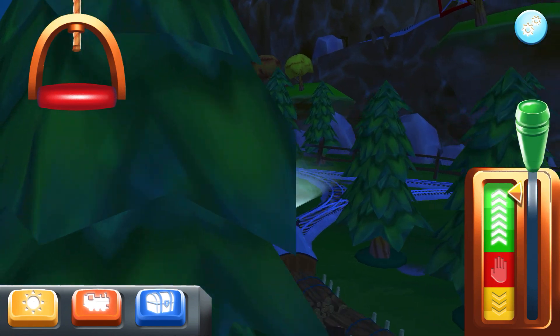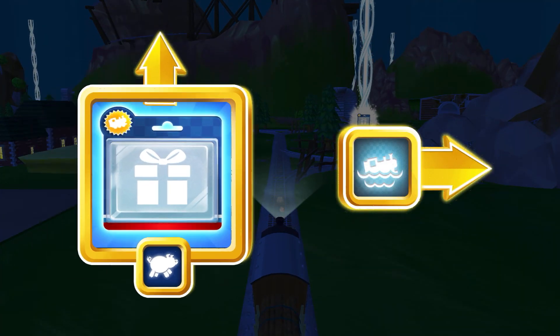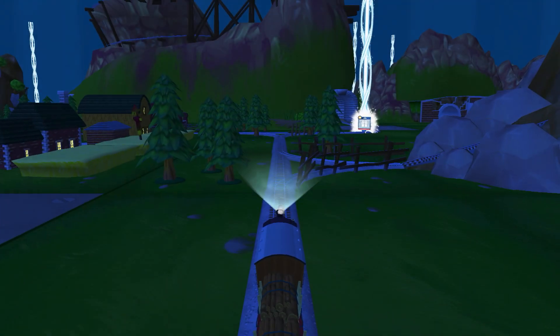Lights out! Where to now? Forward leads to the pig farm. Right leads to the water slide. We're going to the water slide!